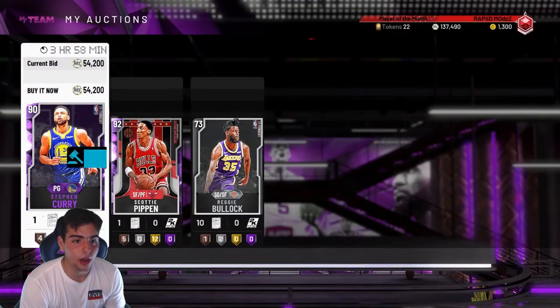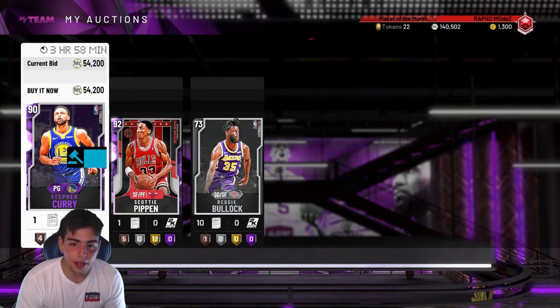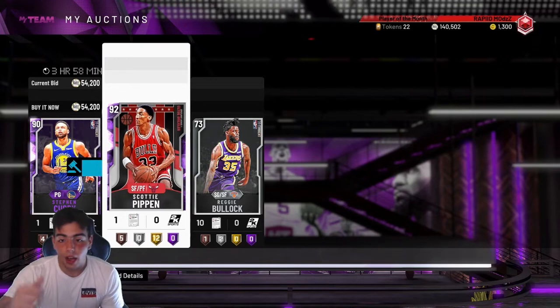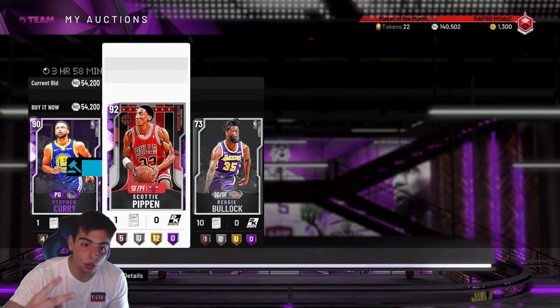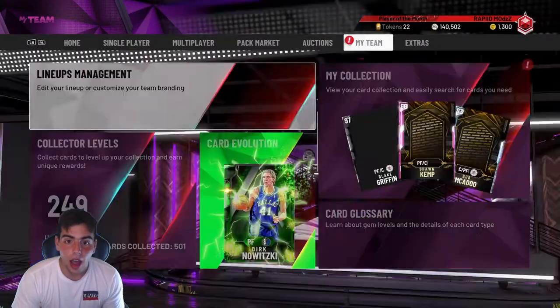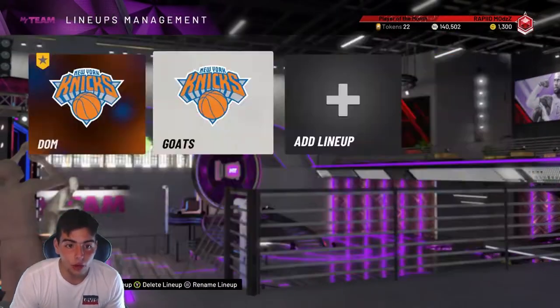We also got the Curry to sell at 50 — he's probably gonna get 50, I'll make about 5k off that, so that's 33k. We also sniped not one, not two — we sniped two Pippins, and we sniped another Hakeem in my lineup. I got all of them for 40k, I swear to you guys — you can check out my video if you don't believe me.